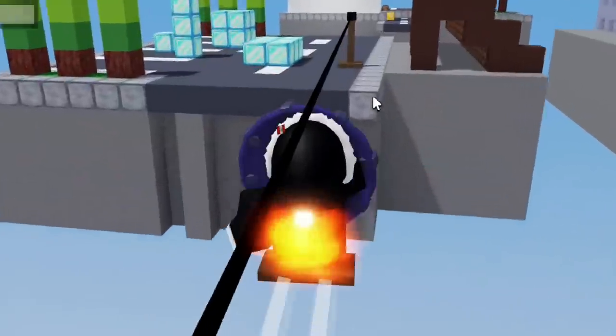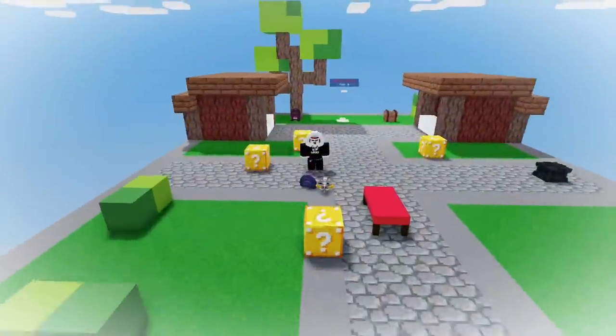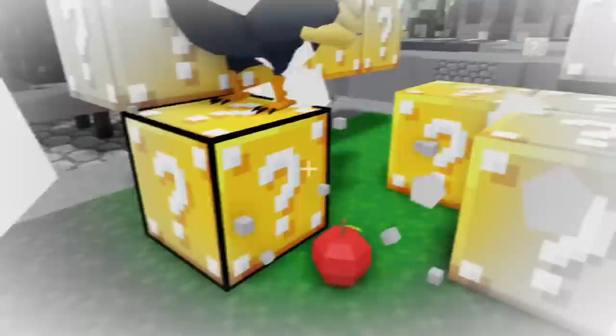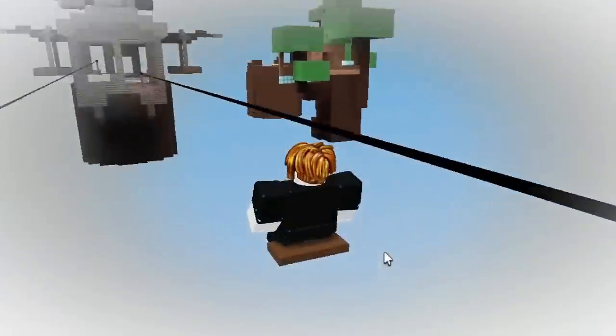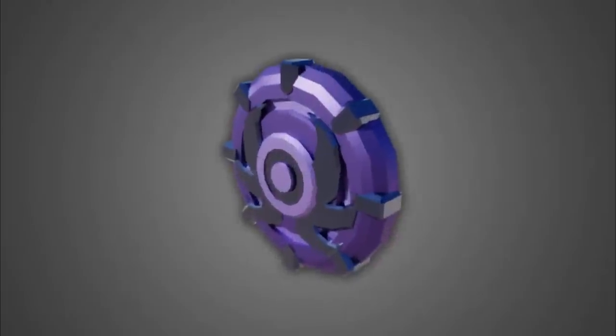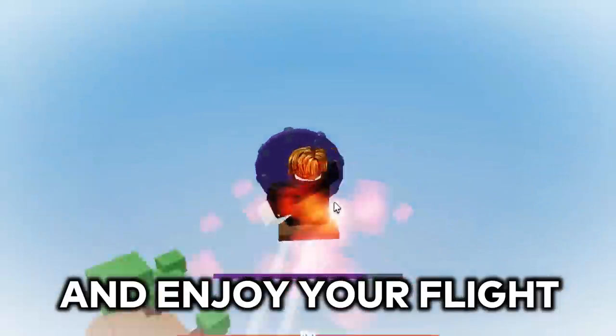Number 17. If you use a charge shield on a zipline that used balloons, you will fly off into the sky. You can only get ziplines and charge shields in lucky blocks, but to make it easier, you can use a specific map that has ziplines in the middle that anybody can use. So all you need is a charge shield and a few balloons — just use the ziplines in the middle. Have fun and enjoy your flight.